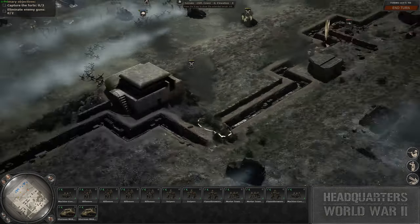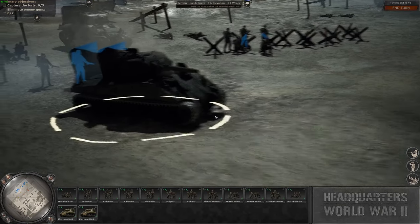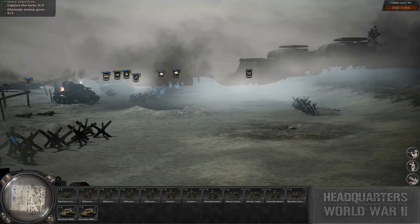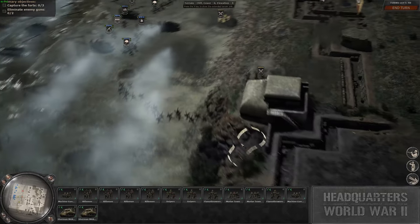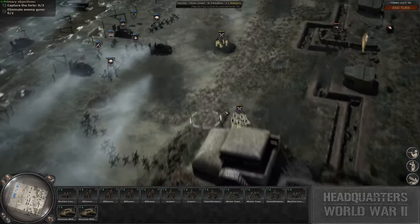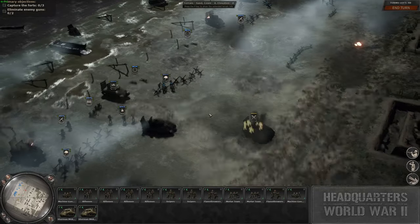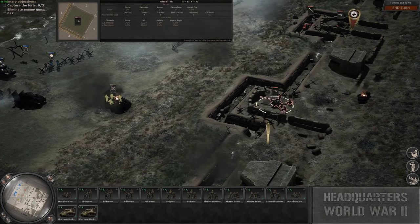Alright, so the game is a bit finicky on the FPS — that could be due to my PC. As you can tell, it's a turn-based World War 2 game. You can get some cool little action shots in here. Here we are on the beaches of Omaha. We have two objectives: take all three forts and eliminate the enemy guns. It is turn-based. The Y key will show extended information — cool.